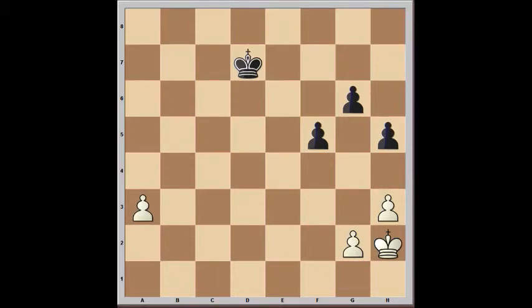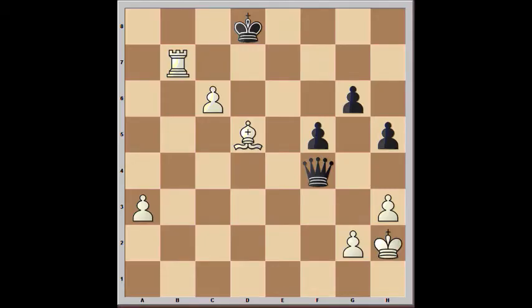Hello and welcome to Dog Day Chess. In this episode we're going to look at the value of an outside passed pawn. A passed pawn is a pawn that cannot be blocked or captured by an enemy pawn — in other words, there are no pawns in front of it on the same file or on either of the two adjacent files. An outside passed pawn is a passed pawn that's way off to the side.